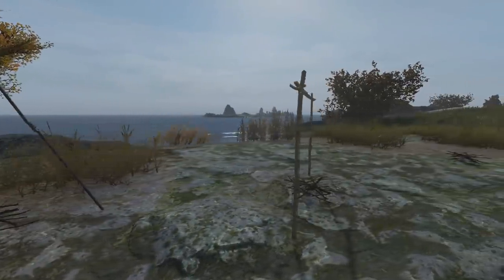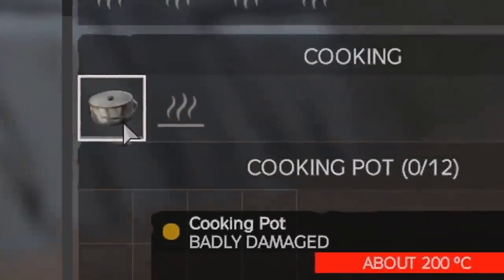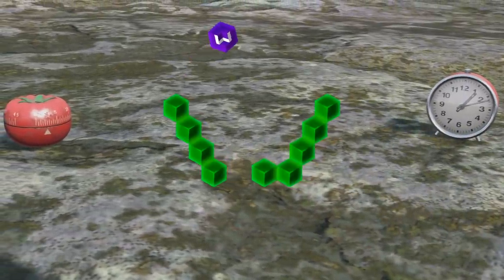Cooking has become much more useful in DayZ 1.17 due to the addition of the cooking stand, and you no longer need water or fat to cook food. But cooking equipment will now take damage over time, and gas stoves got a major nerf when it comes to cooking. In this video we're going to look at all of what's changed and compare the new items to similar items in DayZ.